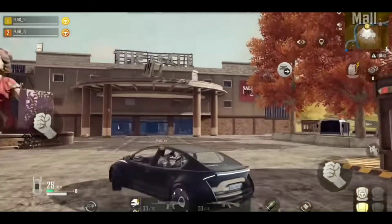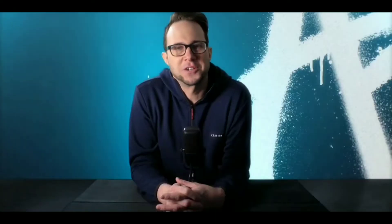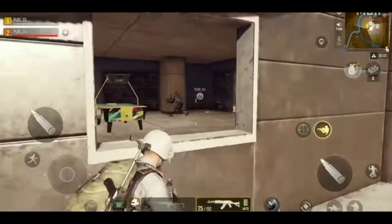The Mall features a similar dynamic to the Exhibit Hall with an open roof and wide spaces, but this location, it's all about positioning. Each store has its share of advantages and disadvantages to account for as you size up the competition.